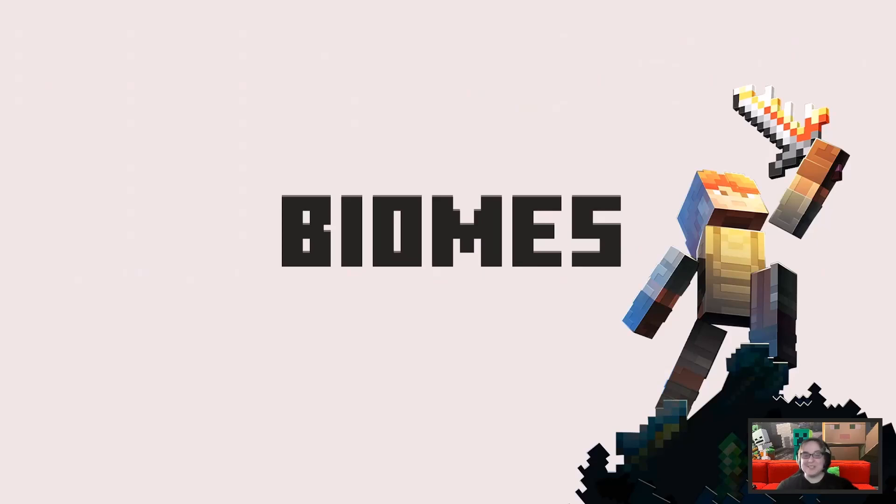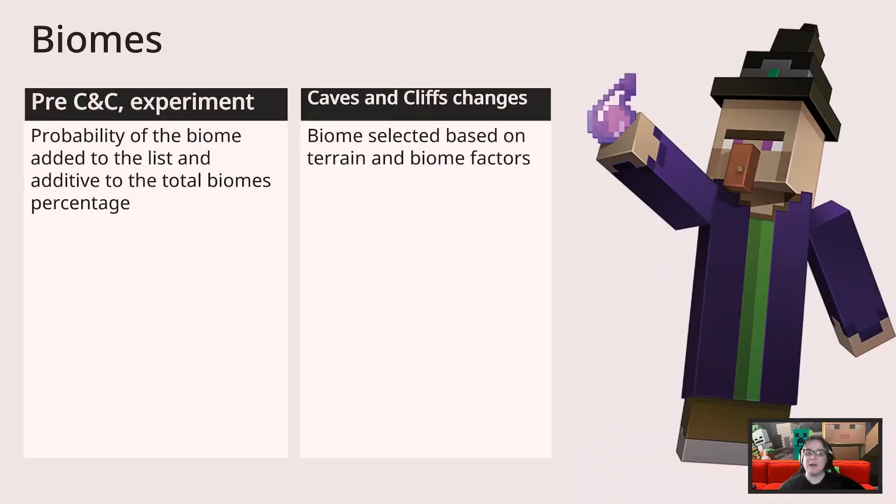Once I understood what all biomes encompass, I made it my mission to make a candy biome. An old experiment did exist pre-Caves and Cliffs that worked for custom biomes before, but we broke it. Pre-Caves and Cliffs, the biome was added to a list and was additive to the total biome percentage. Post-Caves and Cliffs, the biome selection process was changed to be based on terrain and other biome factors.